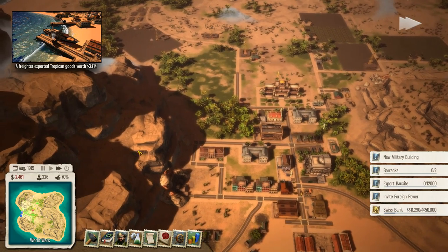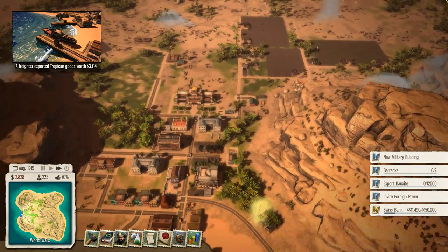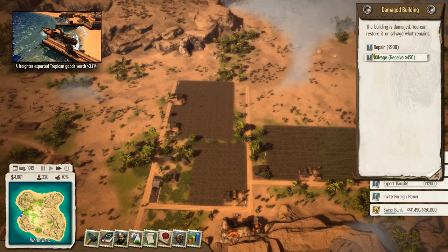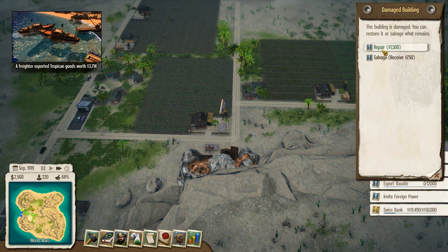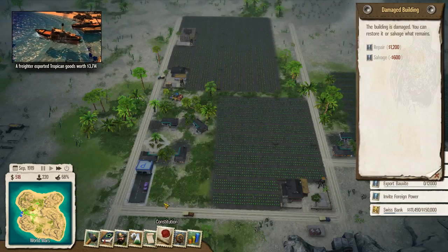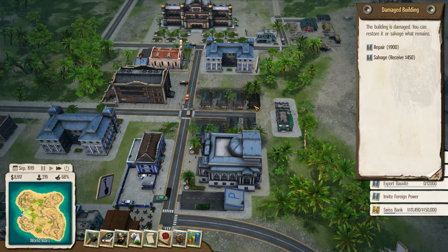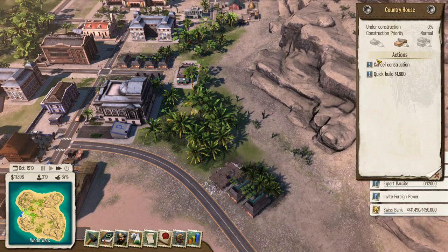Of course, mandatory disaster per level. Oh no, we've damaged our tobacco farms. We made it. Tobacco farms are damaged — that is going to take some time to repair. Let's get these areas fixed up here and just continue on our merry way. Fix all these buildings.